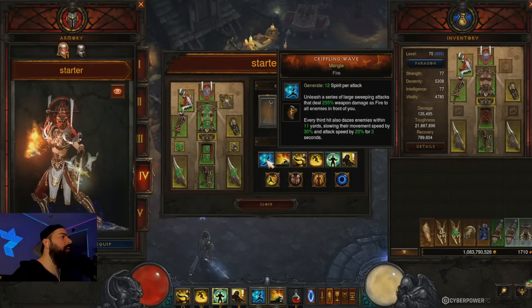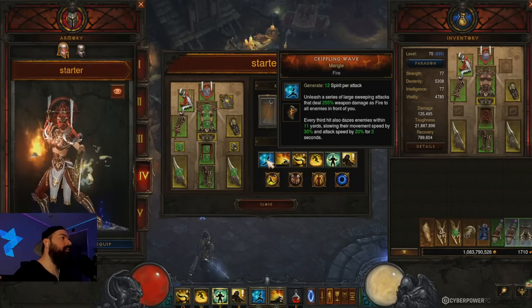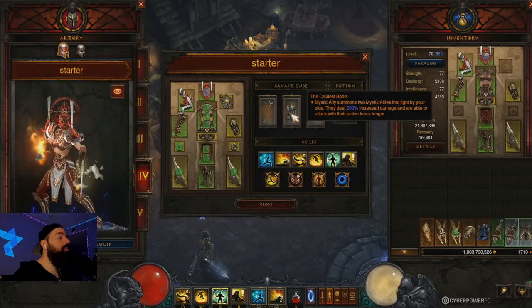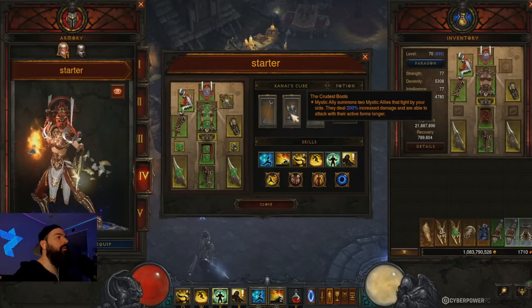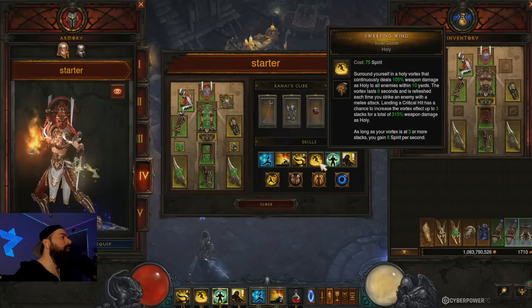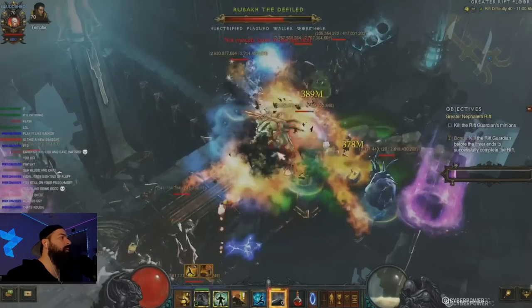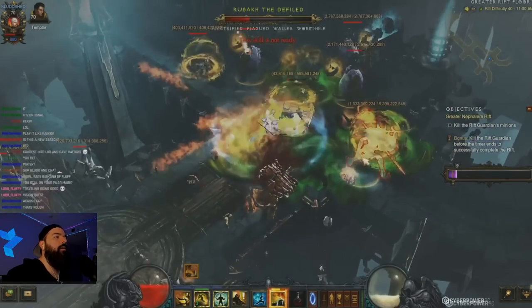For the six-piece Raiment starter, I went with Crippling Wave. All you basically do is Dashing Strike to buff your generators, then use your generator to buff your Dashing Strike — so you just dash and punch. I went with Crudos Boots since they do a lot of damage and work well for speed farming low-level content. I also went with Water Ally and Sweeping Winds for more resource. Here's what the build looks like.